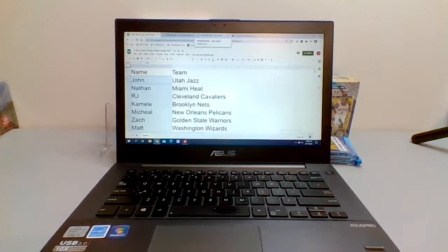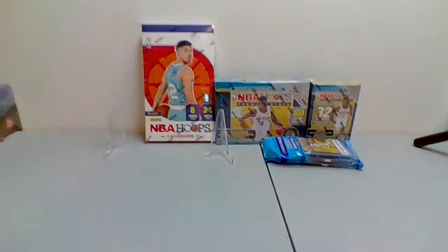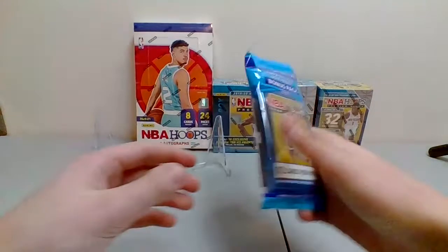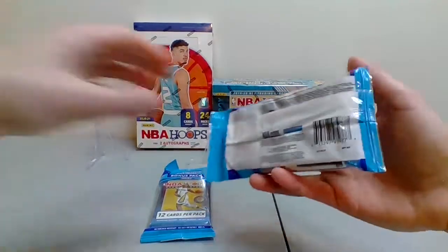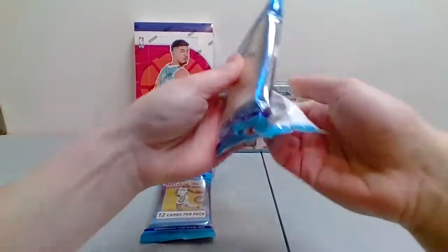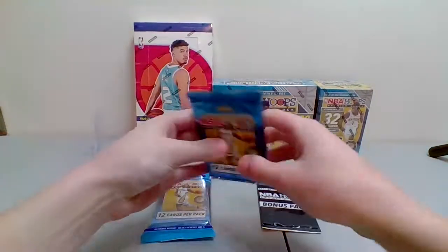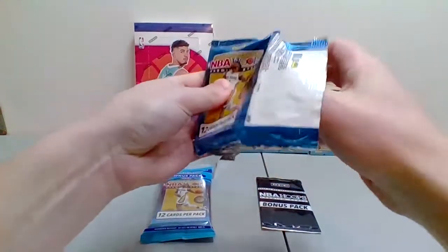That does it for the randomization process. Good luck to everybody — let's get into it. We're going to go Cello Packs first, then the Blaster, the Mega, and then the Hoops Hobby Box, which I am very excited for. Here we go — first Cello Pack. Good luck to everybody.